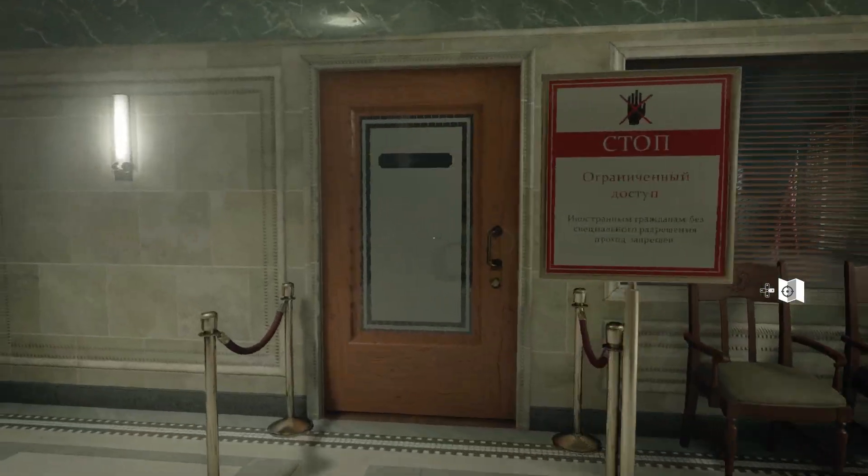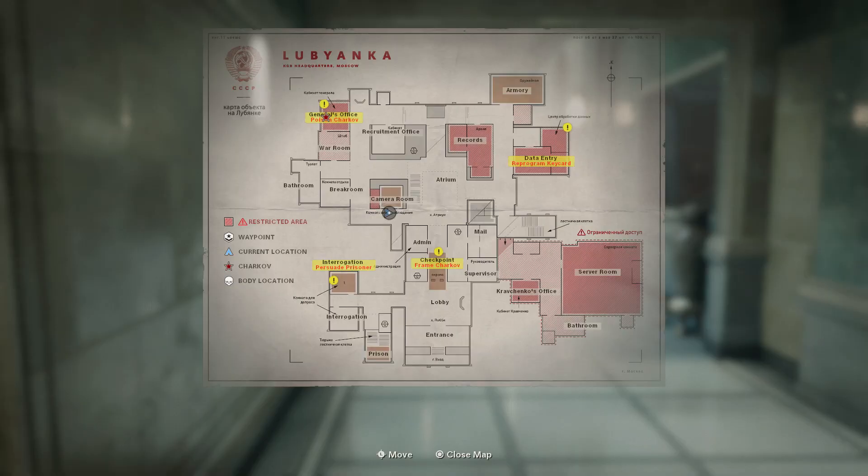The third and final piece of evidence can be found in the mission Desperate Measures. This is a tricky one because it can actually be in different locations. The first location is in the war room. By the way, if you don't know where any of these locations are, press right on your directional pad and it will pull up a map of the entire building with the names of each room.